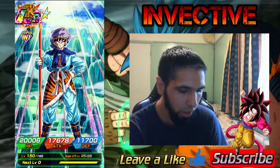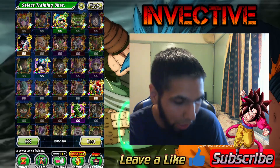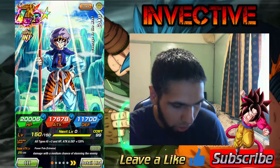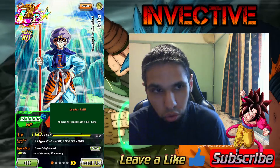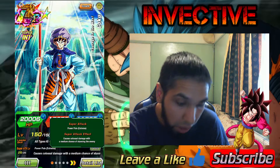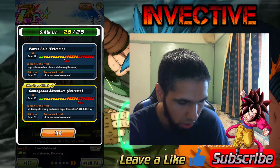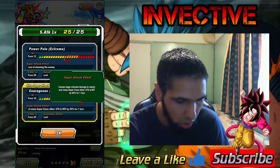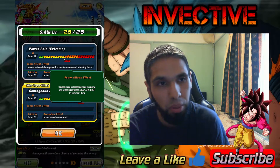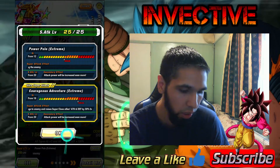So when LR units EZA, their stats don't actually increase — it's their passive skills and their Super Attacks that change. Check it out: all-types leader — he used to be a 100% leader, now he's a 120% leader. His 3-key causes Colossal Damage at 120%, his 12-key causes Colossal Damage with a medium chance of stunning the enemy, and causes Mega Colossal Damage and raises Super Class Allies' attack and defense by 30% for one turn. It used to be just attack, but now it's defense as well — that's really, really good.